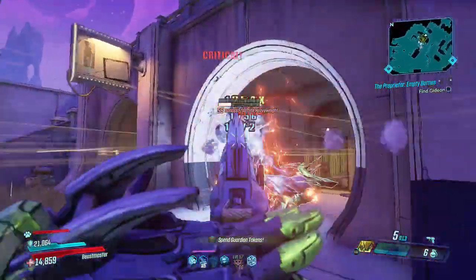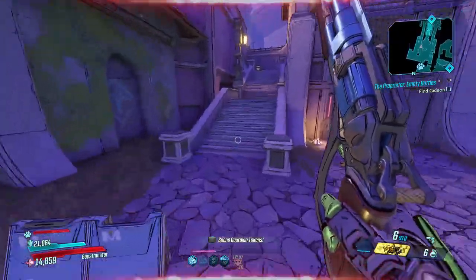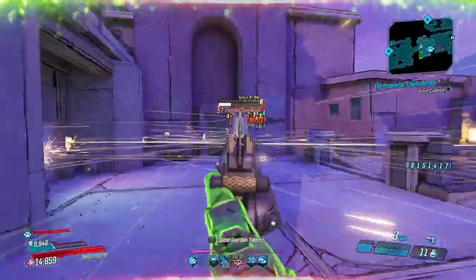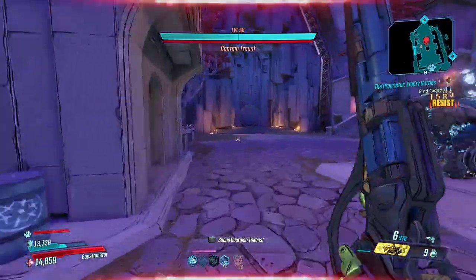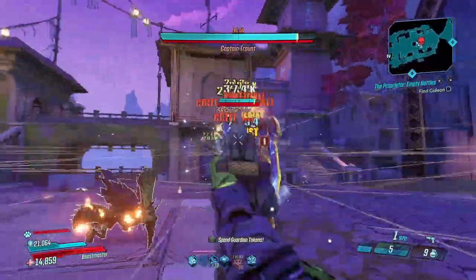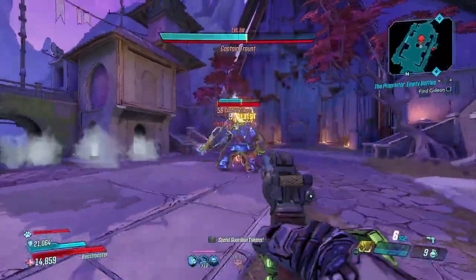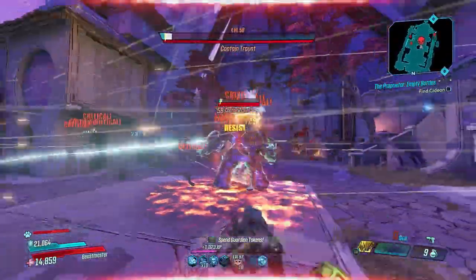Let's go kill a few more enemies and then we'll kill Traunt. Make Traunt eat his words. This thing is a monster at least for mobbing purposes. For bossing this thing is not insanely impressive, but it does have its uses. If there were more mobs around it I bet it'd be performing way better against Traunt right now, but it's still pretty good especially for mobbing.